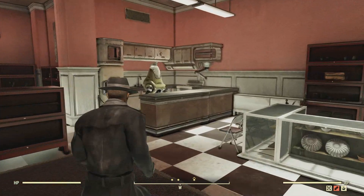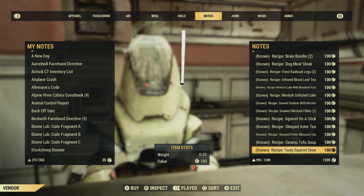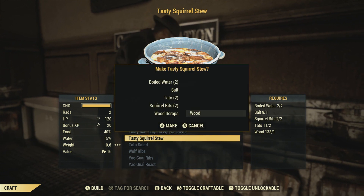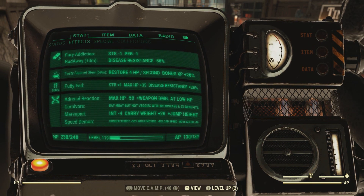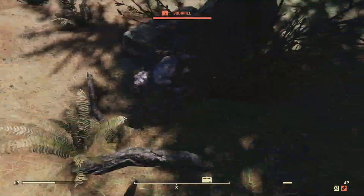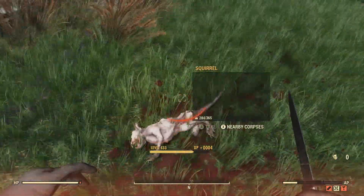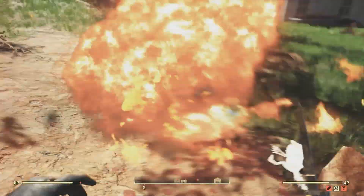Next is Tasty Squirrel Stew — a great option if you're going the Carnivore route, just as good as Cranberry Relish. It gives a 20% experience boost with the Carnivore mutation active and lasts a full hour. To make it you need two boiled waters, one salt, two squirrel bits, two tomatoes, and one wood. The hardest ingredient is squirrel bits, but there are quite a few squirrels around White Springs Resort — hop servers and farm them.